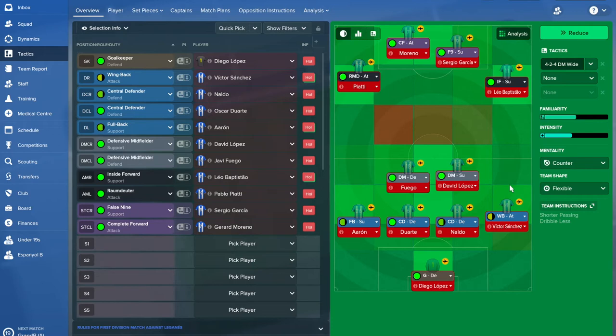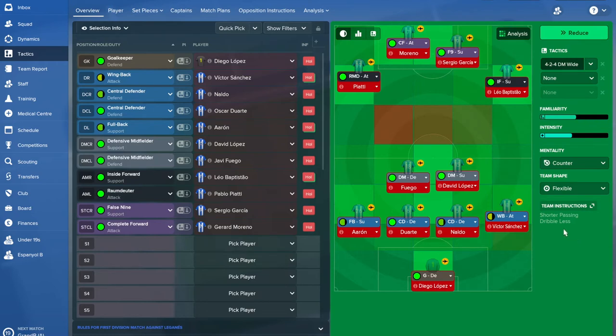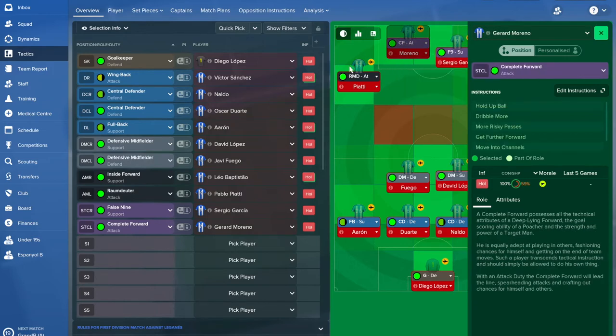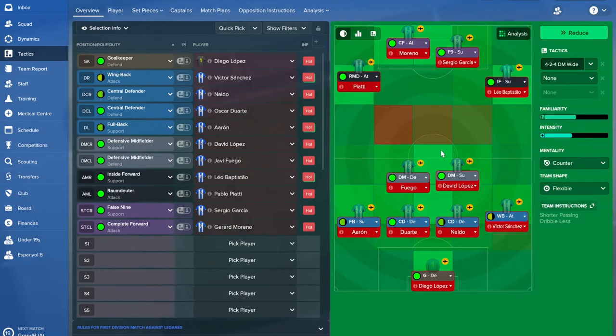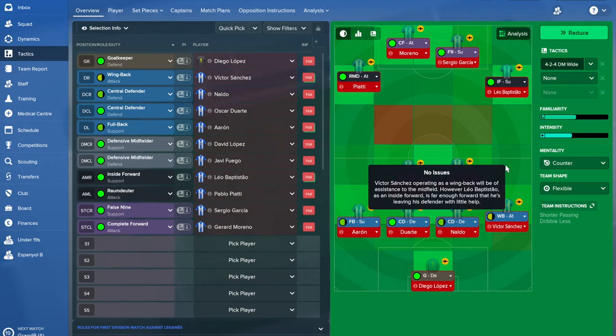When we do cross — because we don't want to cross too much, we want to work the ball into the box — we want it to come from the byline, which is where the wing back on attack comes in. I've also set the team instruction to dribble less, because the inside forward dribbles more and the complete forward does too. For possession football, you want to avoid excessive dribbling, avoid crosses, and avoid players who shoot a lot — so it just made sense to hold that back.